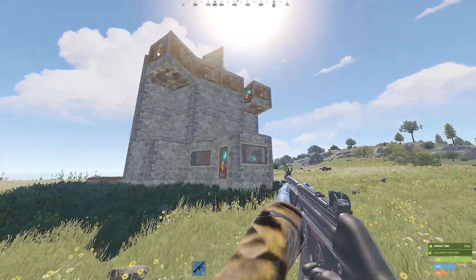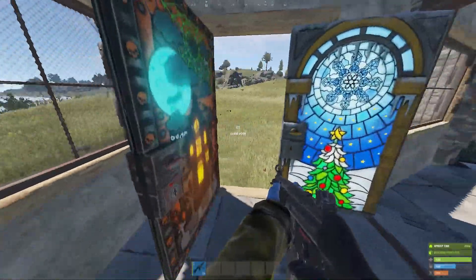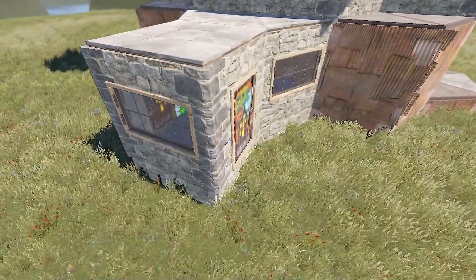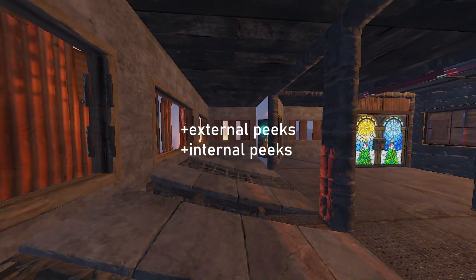We've got an entrance on this side and another one on the opposite side. If you enter here, it's gonna be an airlock system and as you may see it's a pretty nice overview. That's pretty useful against door campers. Next on the list, we've got a nice roof entrance, external and internal peakdowns.